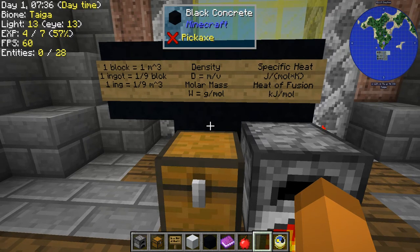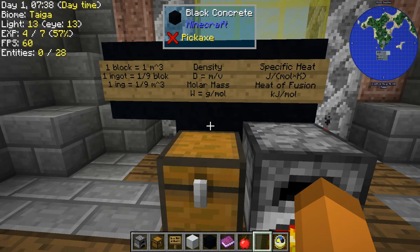One of the nice things about the metals is that they form blocks. A block in Minecraft is nine ingots, and a block takes up one cubic meter of space — one meter on all sides. Therefore, since there are nine ingots in a block, one ingot must take up one-ninth of a cubic meter.